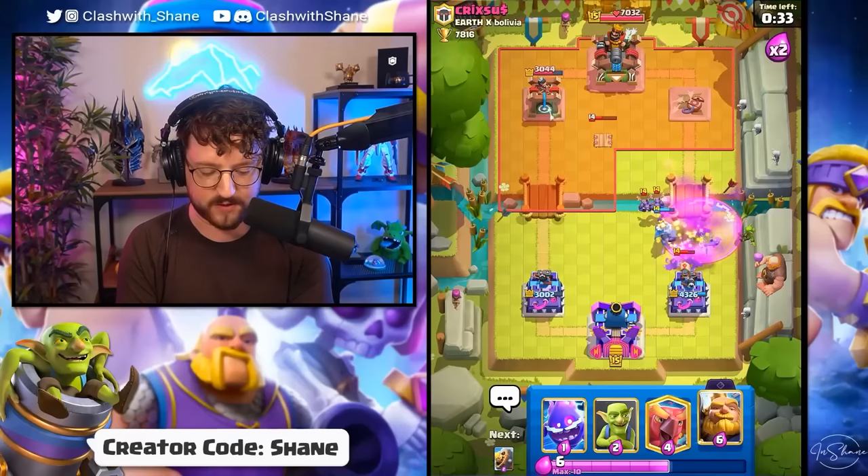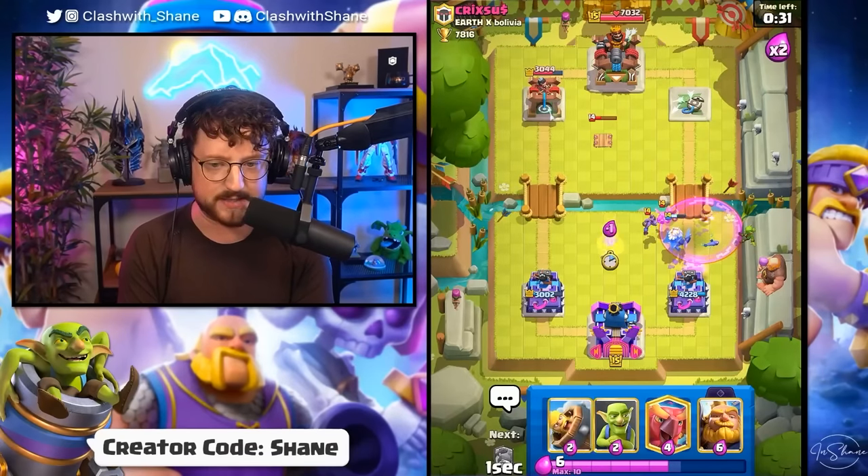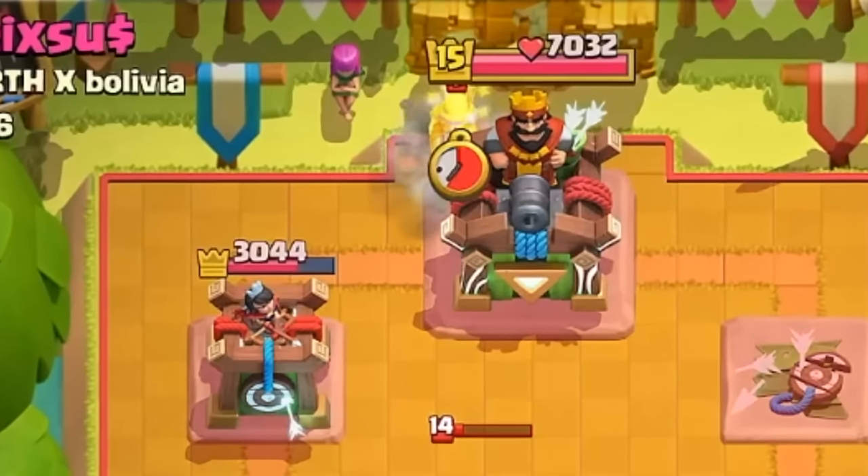Preble here for the piggies. Ghost finishes them off. We can go Ice Spirit for those minions — and that is game, my friend. One win in the win column. Can we beat two for the Barbarians? Can we beat six for the Firecracker?